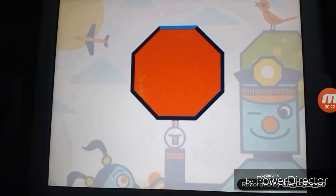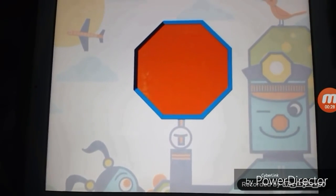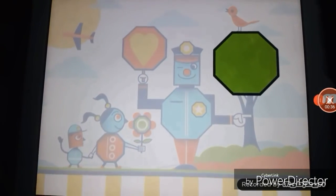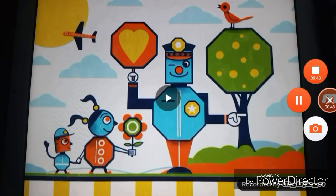One, two, three, four, five, six, seven, eight. That's one octagon. But where are the others? There's one. Yes! The top of the tree is an octagon. We'll find some more when we come back.